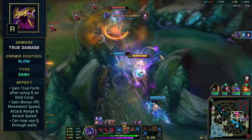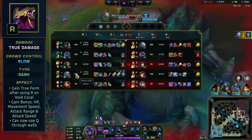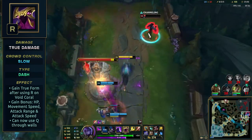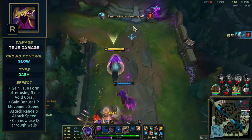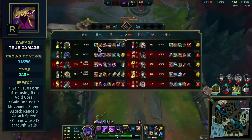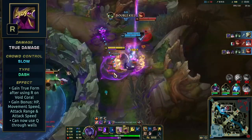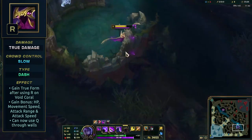You'll also want to avoid taking some corals if it gives another enemy time to get away — if there is a low HP enemy, just finish them off first instead of taking the coral further away. You can use this dash to pick up corals over walls, however the dash distance isn't that long. The coral lasts 15 seconds, so there's no need to rush to take it. While in her true form, she gains bonus health, out-of-combat movement speed, attack range, and attack speed. She'll now be able to use her Q through terrain like walls and towers. If she consumes void corals during true form, she'll refresh the 60-second duration and heal a little. Dashing through walls can increase the range of Q, which means she can dash over very thick walls even if the indicator doesn't reach.